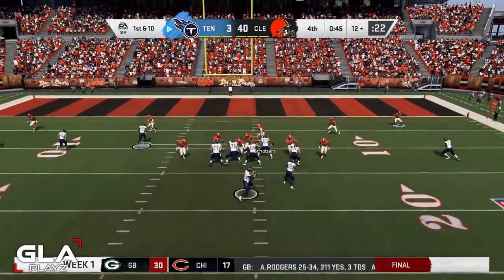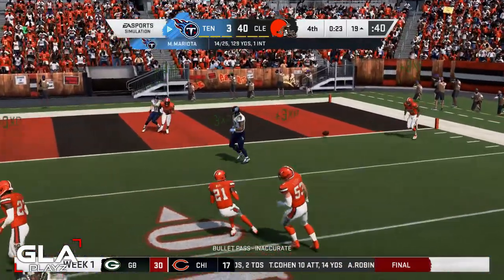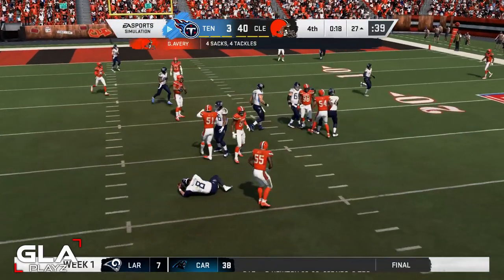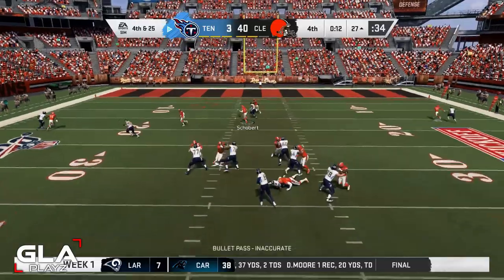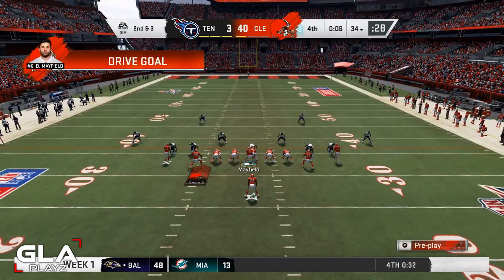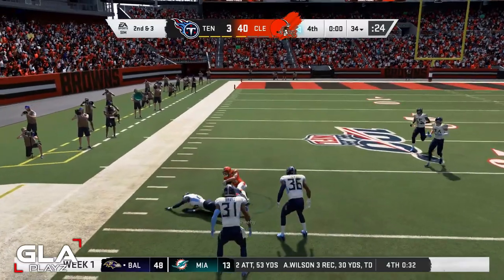Third and ten for Tennessee at the 12 — Mariota gets sacked again by Christian Kirksey. Hurry-up offense — incomplete pass, Titans have about 23 seconds left, score is 13-17. Trying to get pressure, another sack — Mariota can't get the ball off. Fourth and 25, Titans go for it with 14 seconds left — incomplete, and we get the ball with 10 seconds left. Final play targeting Sheehy — he's wide open, still going, and that's the end of the game!